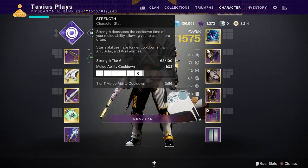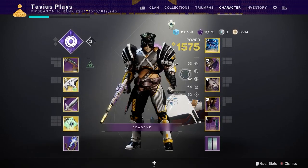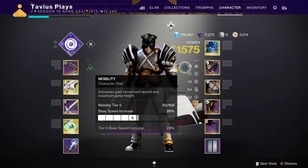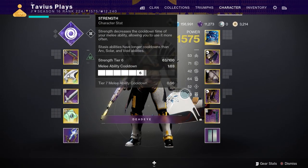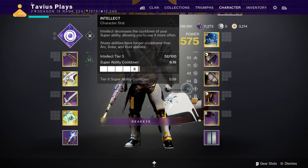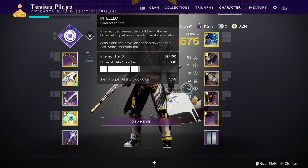Now for my stats, they are pretty spread out since our Ward of Dawn super has a pretty fast cooldown on its own, and Font of Wisdom raises my intellect to 100 with Elemental Wells, so I don't need to spec for intellect and instead spec for grenade, melee, or ability.